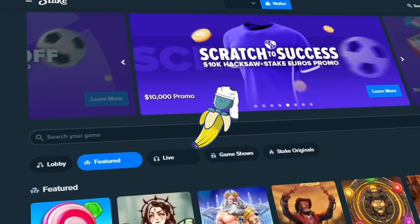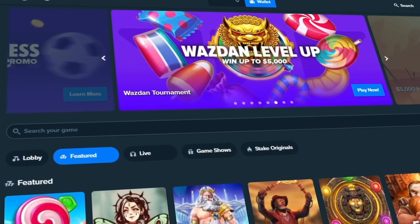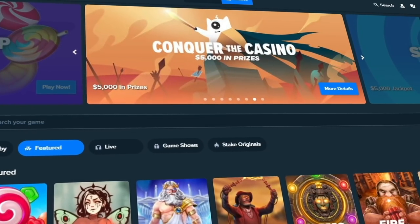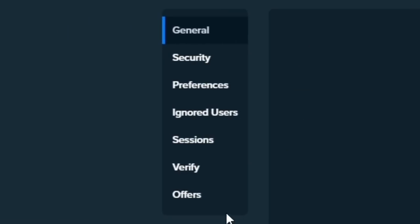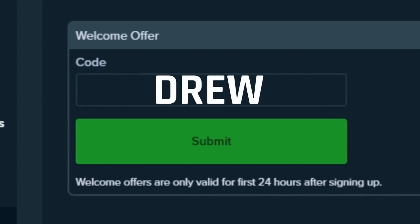All right, what's up guys? Today we're at Stake doing some dumb things, putting a lot of money on the line — doing the usual thing that y'all like to see. I just wanted to say something quickly before the video starts, and that is how to earn money back on Stake. If you have an account that you made in the past 24 hours, click on the little guy icon, go to settings, click on offers, and where it says code, type in 'drew'.